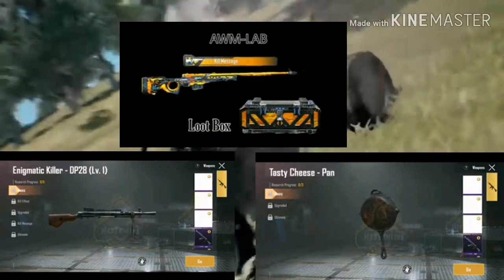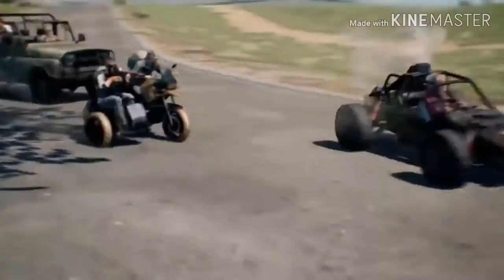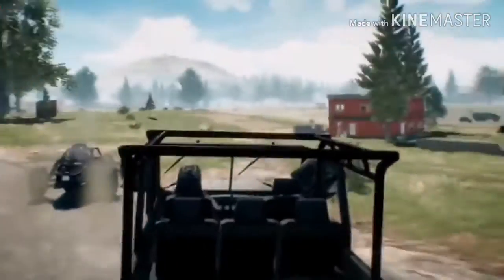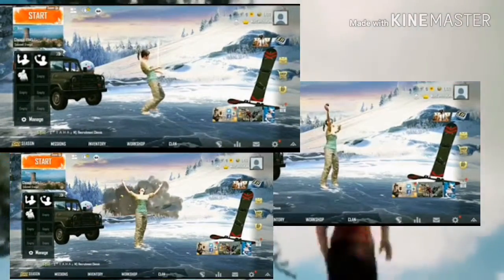Coming to lab skins, there are some new skins added as you can see. For new emotes, we have only 2 new emotes in league so far. One is for MVP showcase named Selfie. The other is in Royal Pass, which is a character walking and throwing a grenade behind his back.